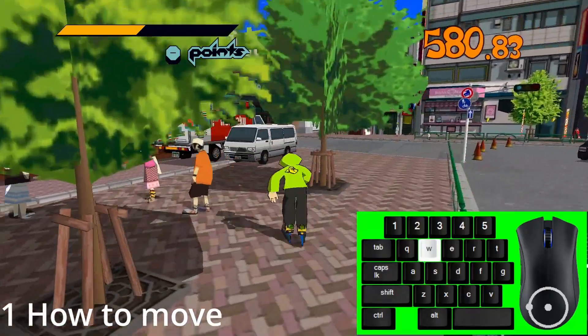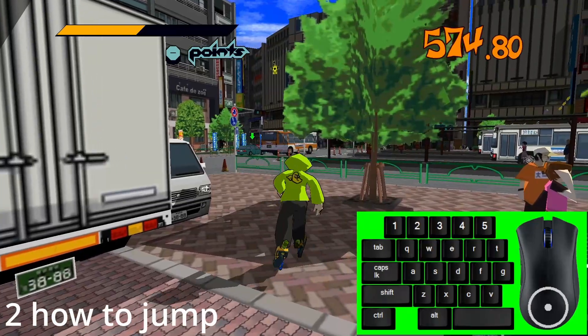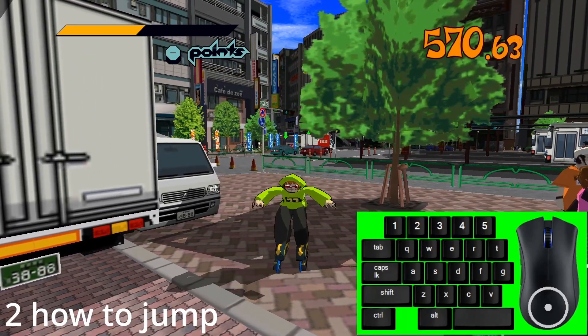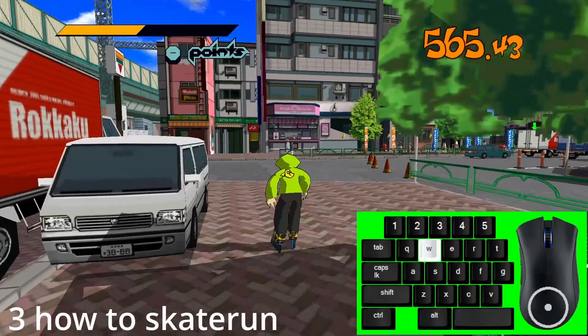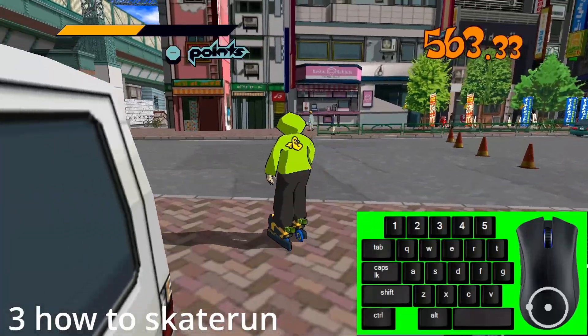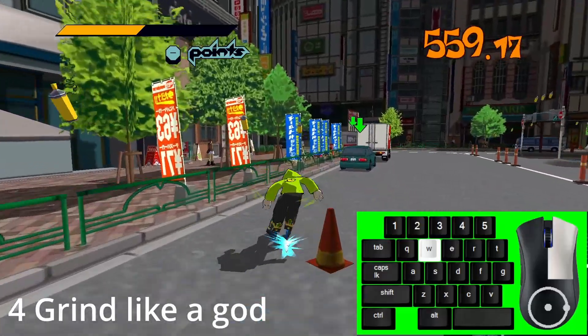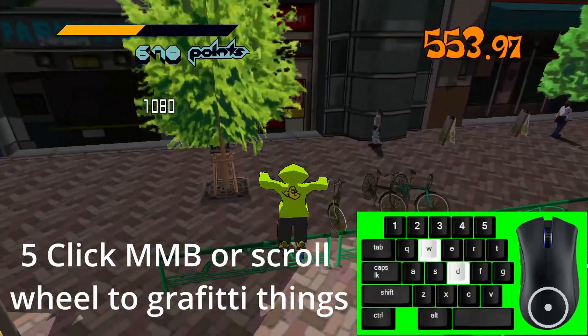To move your character you just gotta use W A S D to move and jump. You can also jump by left-clicking or pressing Space. You can hold it to make the jump longer. And if you want to go faster while skating, you can hold right-click and then jump. Click the middle mouse button to spray paint things.